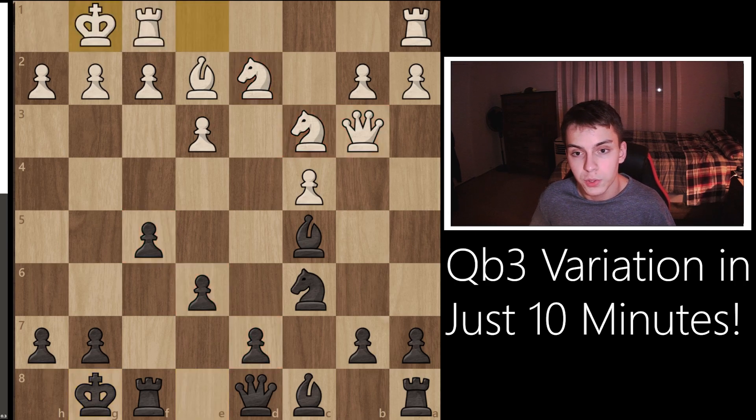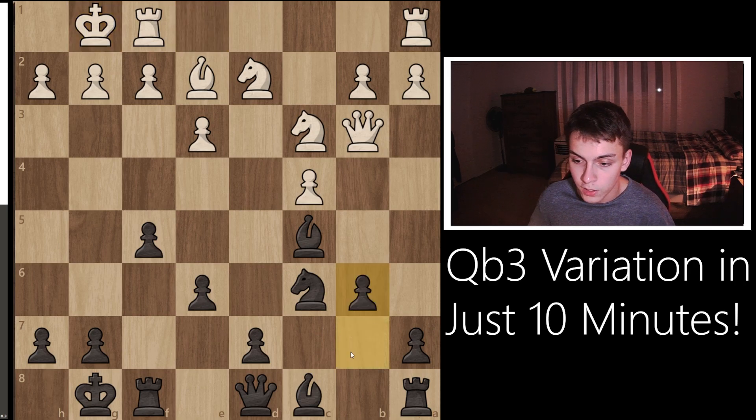After we castle, most likely the opponent is going to castle as well. We played b6 — the reason is that we need to develop this bishop somehow. This bishop is locked behind a grand wall of pawns, so we need to develop it through fianchettoing. We don't want to push the d-pawn to open up this bishop because it would create a backwards pawn on e6 and a very vulnerable center. We'd want to place the bishop on b7 or a6 depending on the circumstances.